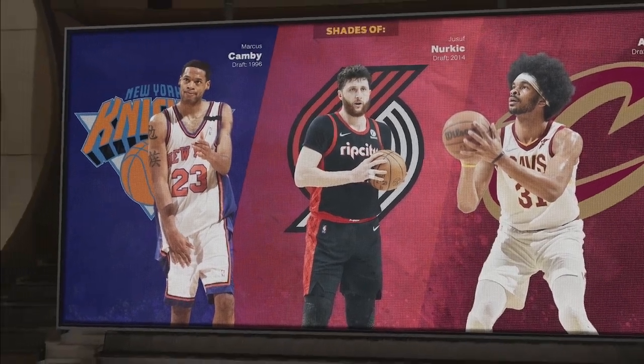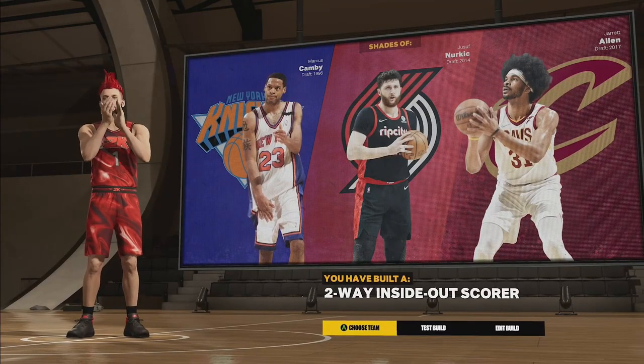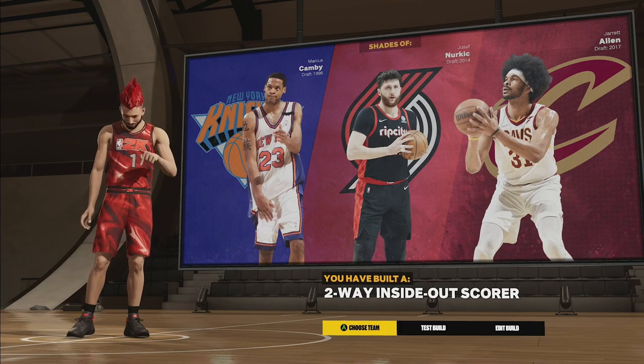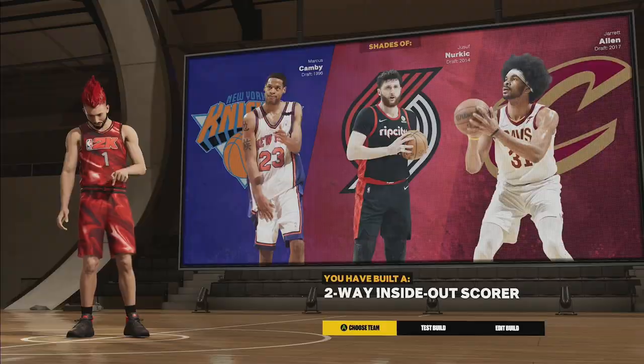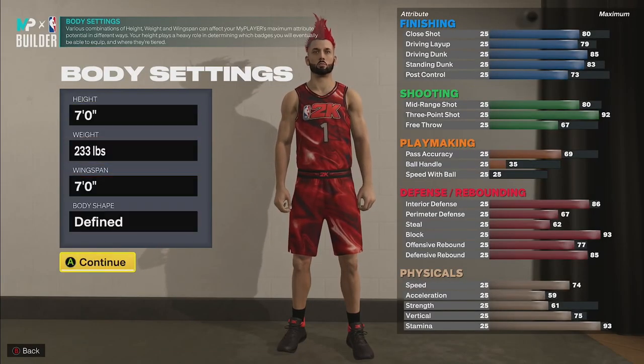I like to have sharp as the secondary takeover. That way when you're hitting threes, you earn points toward your takeover so you can get that rebounding one a little quicker. So as you can see, you're an inside-out scorer, and you could also go with rim takeover instead of the glass takeover if you wanted to. This next build we are also going to be 7 foot, and you can be a center or power forward just like the last one.